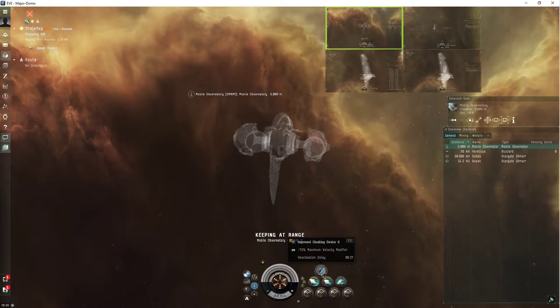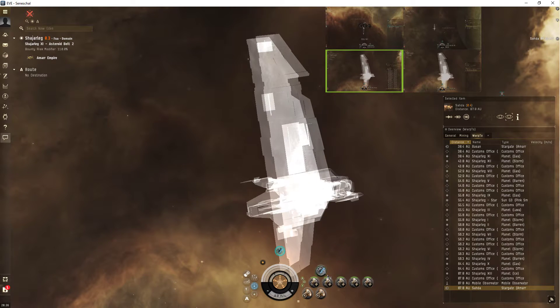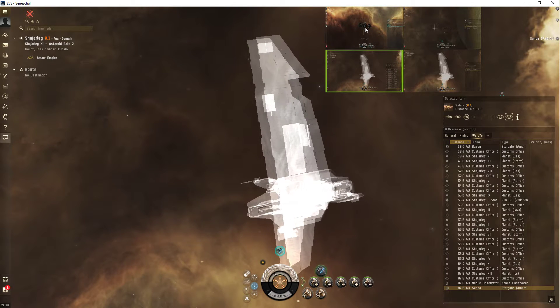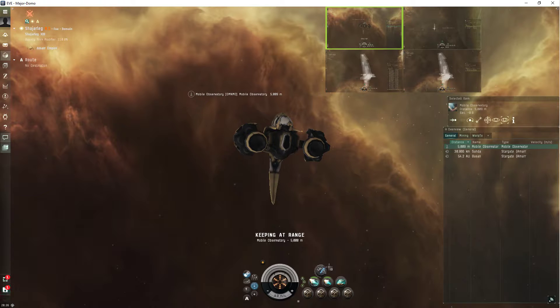That's interesting - did you notice that when it decloaked, I could instantly re-cloak? There was no cycle preventing that. If you get decloaked you can instantly re-cloak. I'm pretty sure that's not intended - they have no idea about it, it's not even on their radar. I'm pretty sure they didn't intend for you to be able to instantly re-cloak after being decloaked by this thing. That was an oversight on their part.